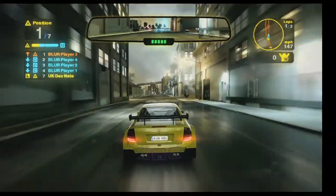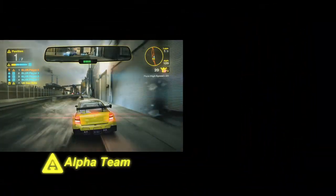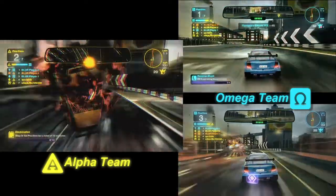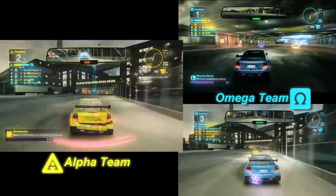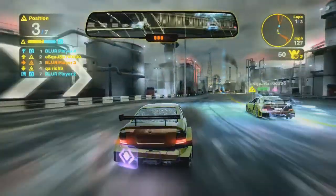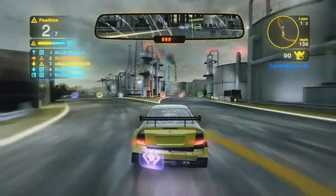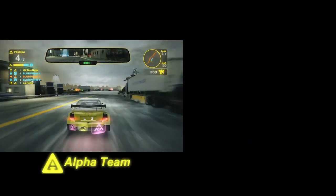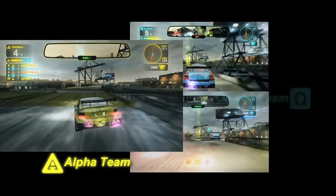Now we'll take you to another team race currently going on in New York. As you can see, the Omega team is winning the battle as they work together to take out the Alpha team. We'll join this Alpha team racer as he gets his revenge by firing off a couple of bolts backwards to trip up and take out the racers in blue.